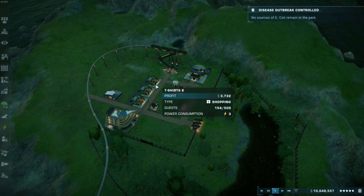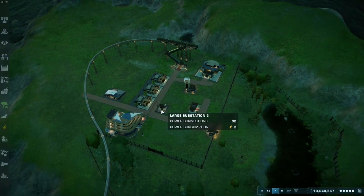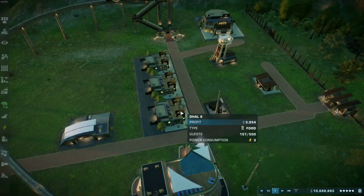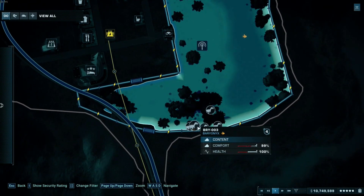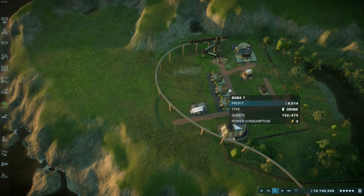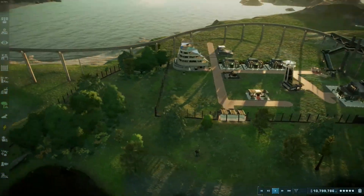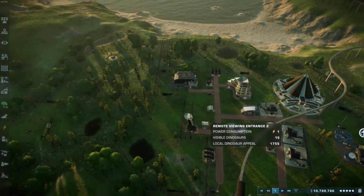Up here I put medium amenities, but there are only about 150 guests — I probably could have used small amenities and made a little more profit. That's because there's only one species here: the baryonyx. If I had added more dinosaurs up here, they'd generate more appeal to this area and the medium amenities would likely earn more money.